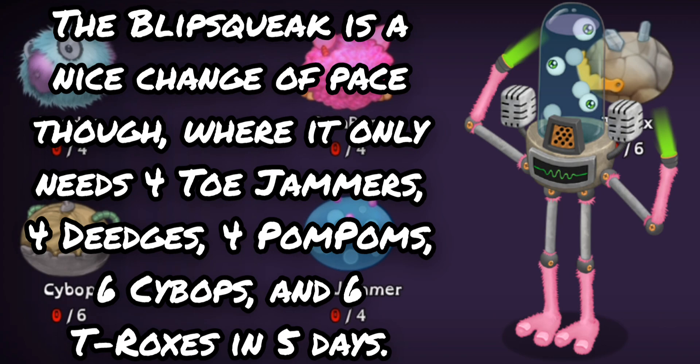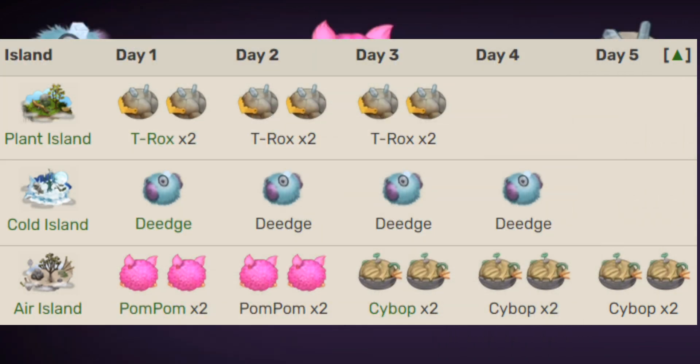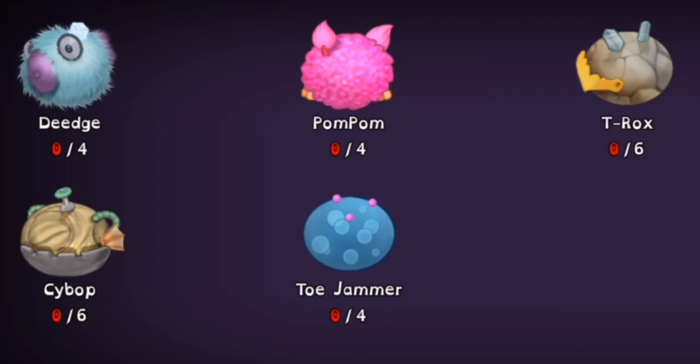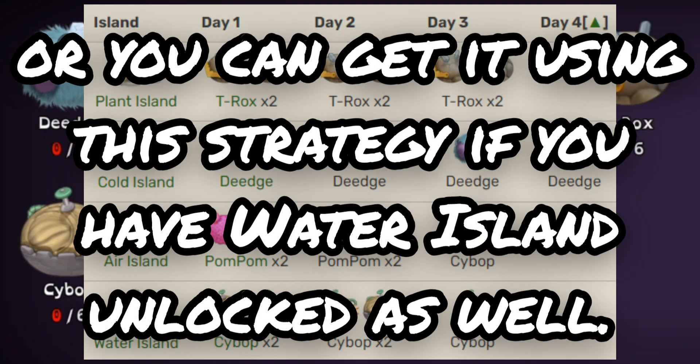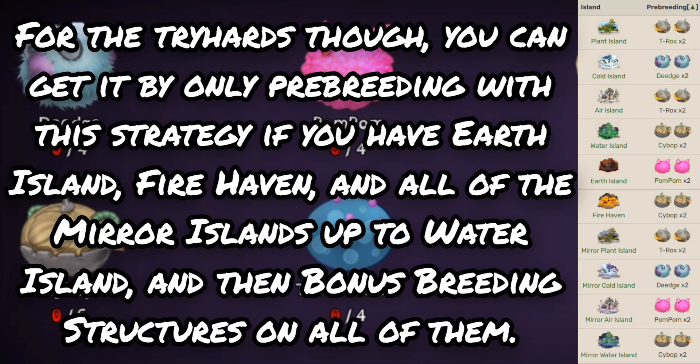You actually only need Plant and Cold Island to get the Zooker using this strategy. But if you have Air Island, you can get it using a faster strategy, and a much, much faster strategy if you have Water and Earth Island unlocked. The Blip Squeak is a nice change of pace though, where it only needs four Toe Jammers, four Deejas, four Pom Poms, six Cybops, and six T-Roxes in five days. If you have Plant, Cold, and Air Islands you can use one strategy, or another if you have Water Island, or an even faster pre-breeding method if you have Earth Island, Firehaven, and all Mirror Islands up to Water Island with bonus breeding structures.